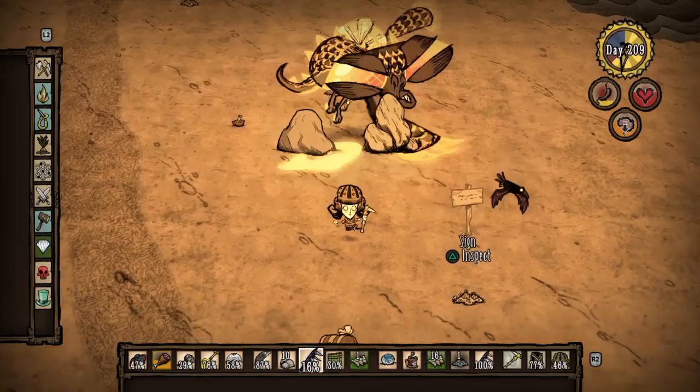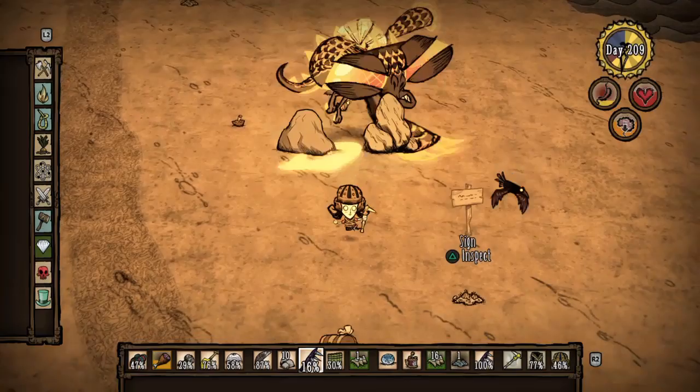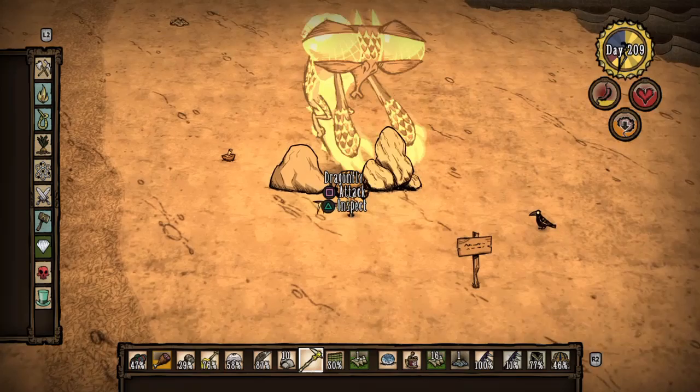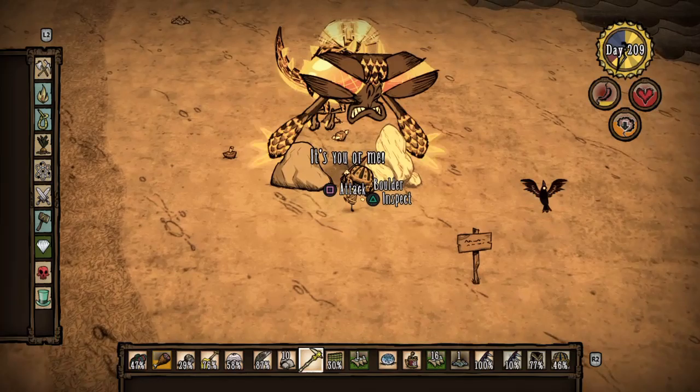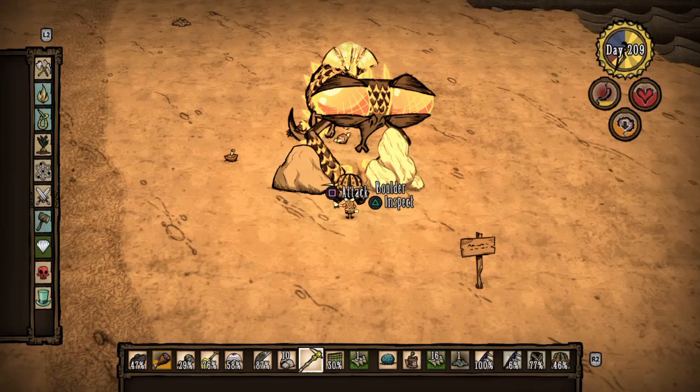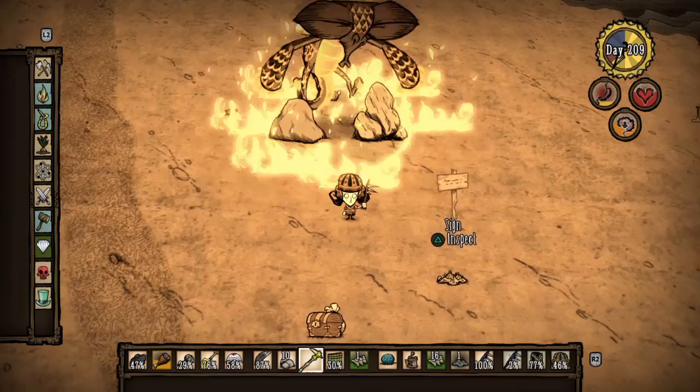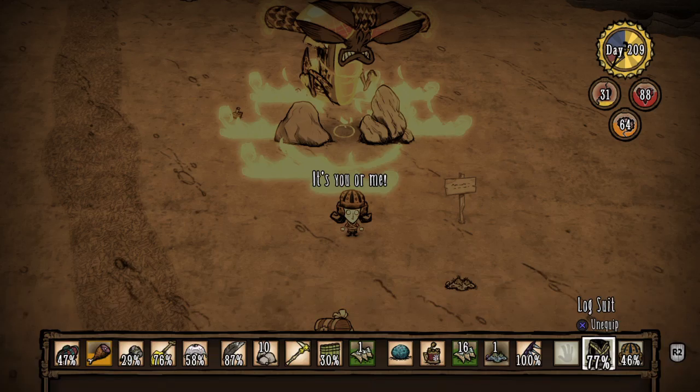You could wear scale mail, but you would need a kiln to get it. I'll just say bring three football helmets and three log suits just in case until you have it down so you don't have to worry about it. I also have pierogies for health, but whatever your healing item of choice is — honey poultices, healing salve, jerky, whatever you have — just bring those. I use pierogies because it's a relatively cheap recipe and gives you 40 health back.